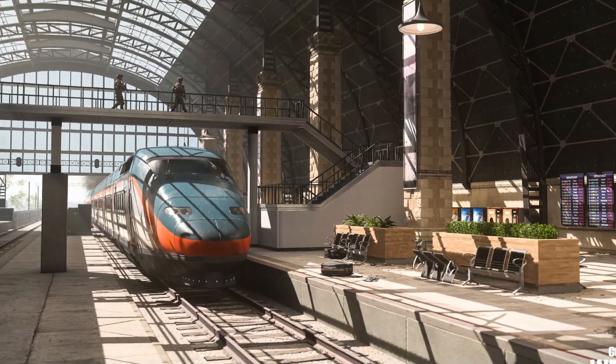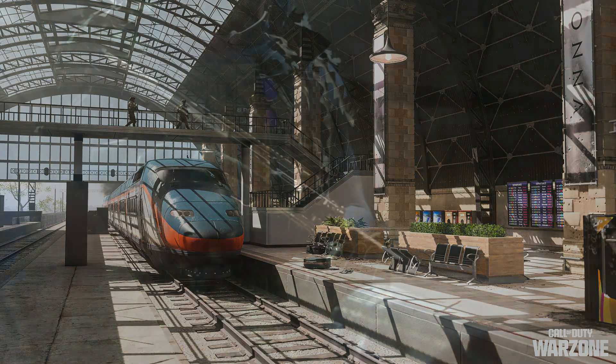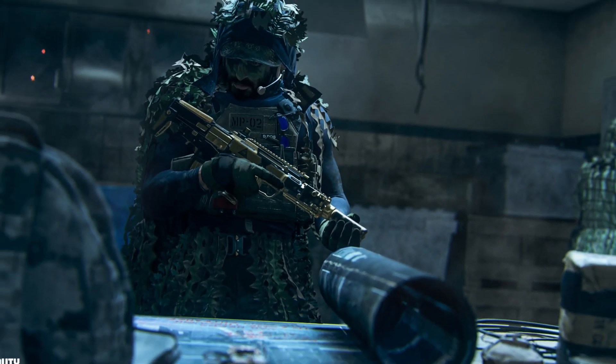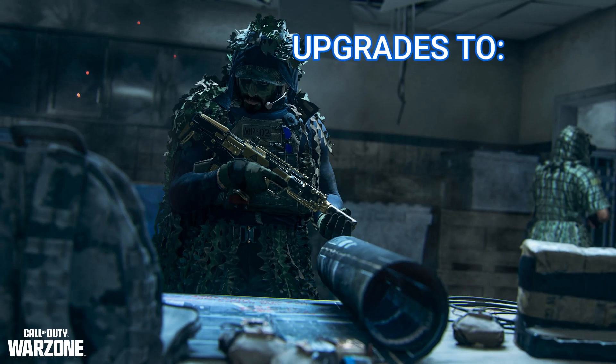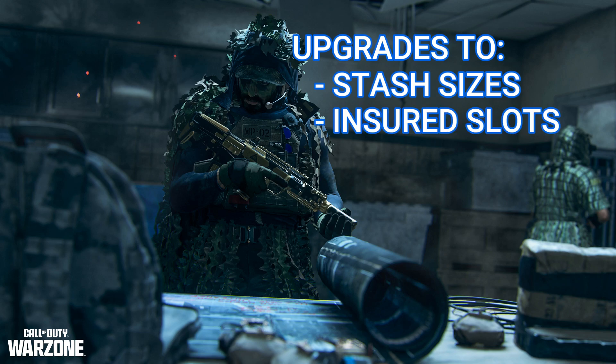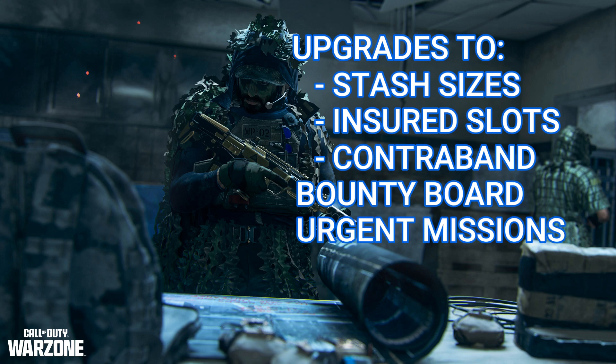We will be getting a full tactical overview for Vondel tomorrow so we'll know more information about it then. The next big update is a new section to the menu called the Forward Operating Base. This is essentially a new hub where you can earn upgrades to your stash sizes, more insured slots, contraband upgrades, a bounty board for exfil, bartering recipes, buy station discounts, and access to urgent missions.